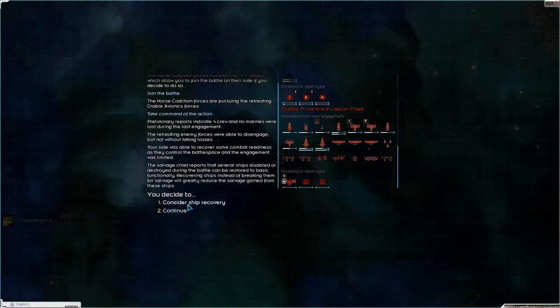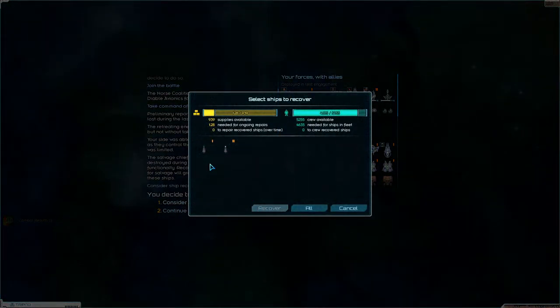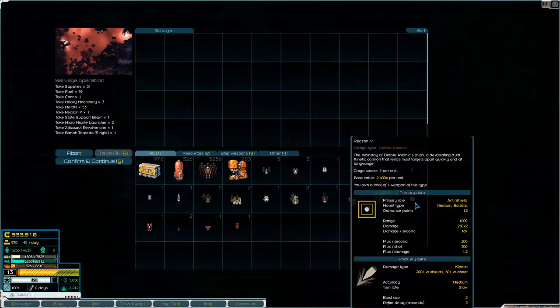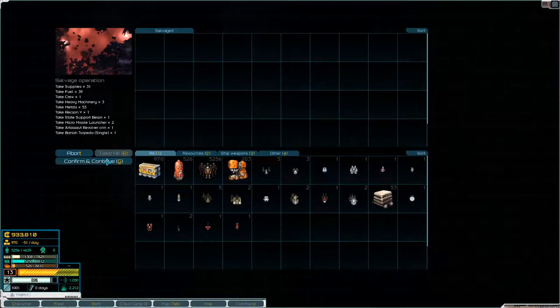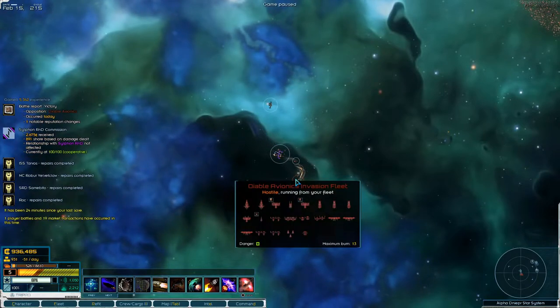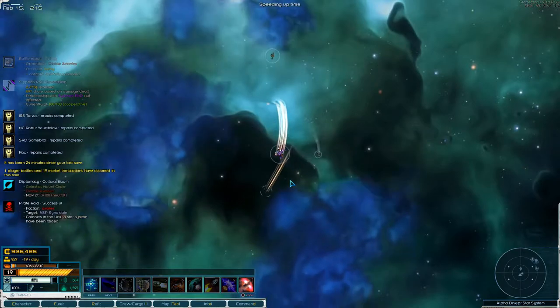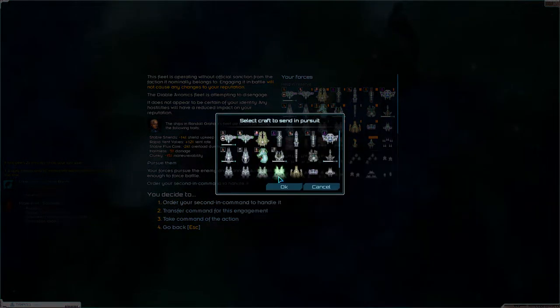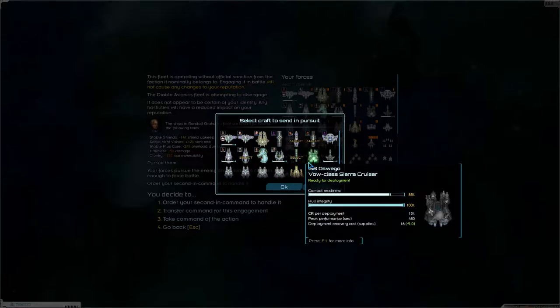They ran away quick — they didn't even do much damage. Don't want frigates. We'll take all that. What was that thing — the Rexxon 5? Anti-shield, medium ballistic, 166 damage, range of a thousand — that's actually quite nice. Let's catch you, pursue him. Let's just order the second in command to handle it, and he'll get you, you, you, and you.